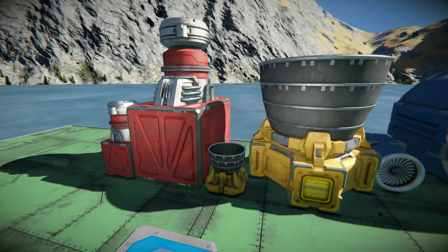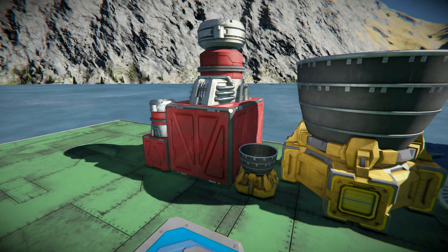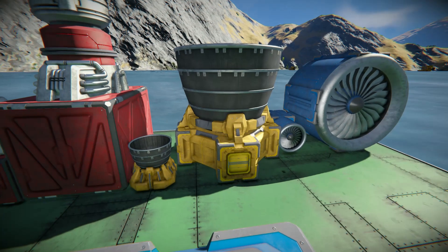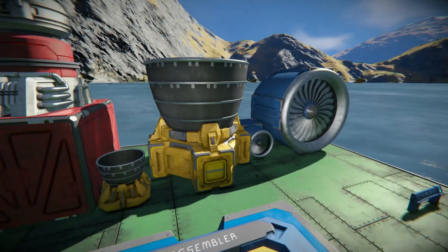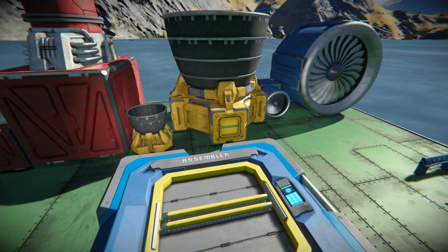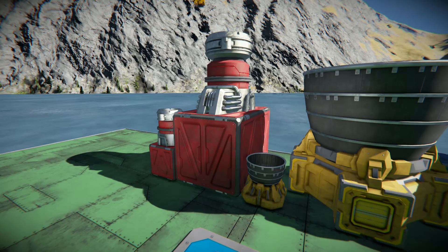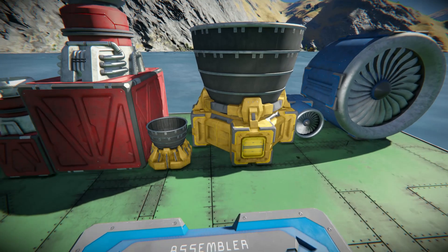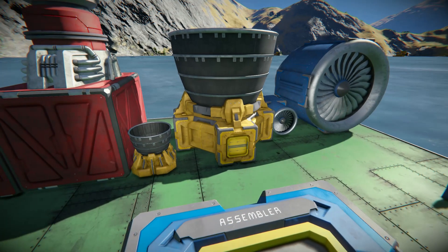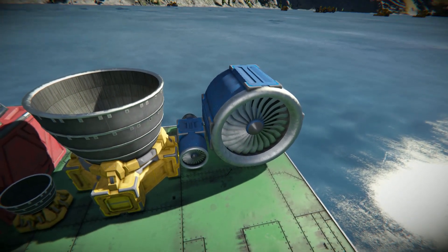Ion thrusters also require a tremendous amount of power to achieve maximum thrust, which often means carrying a ton of uranium to operate them efficiently without spending all your time collecting ice. Hydrogen may be the cheapest thruster to build relative to atmospheric and ion, but it requires tanks, hydrogen generators, and conveyor tubes, which can drastically increase the overall resource cost. So all three types are pretty balanced in that regard.